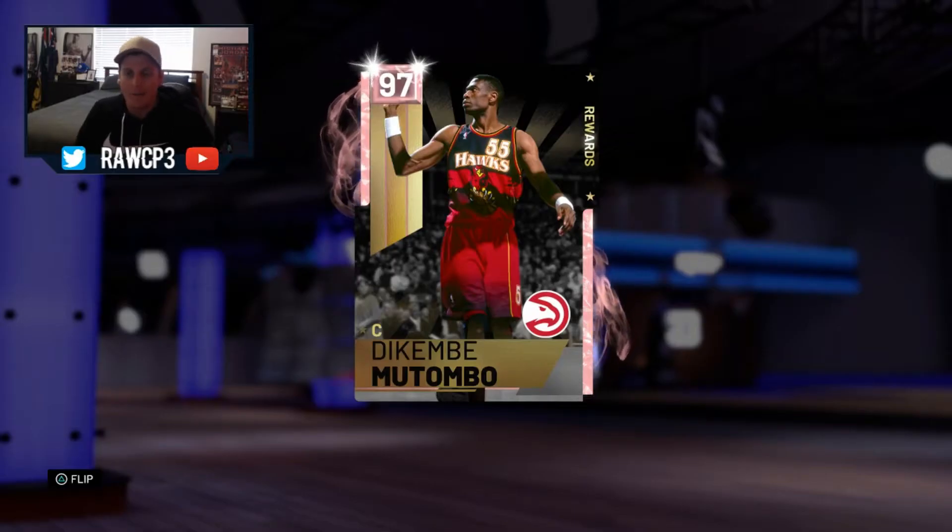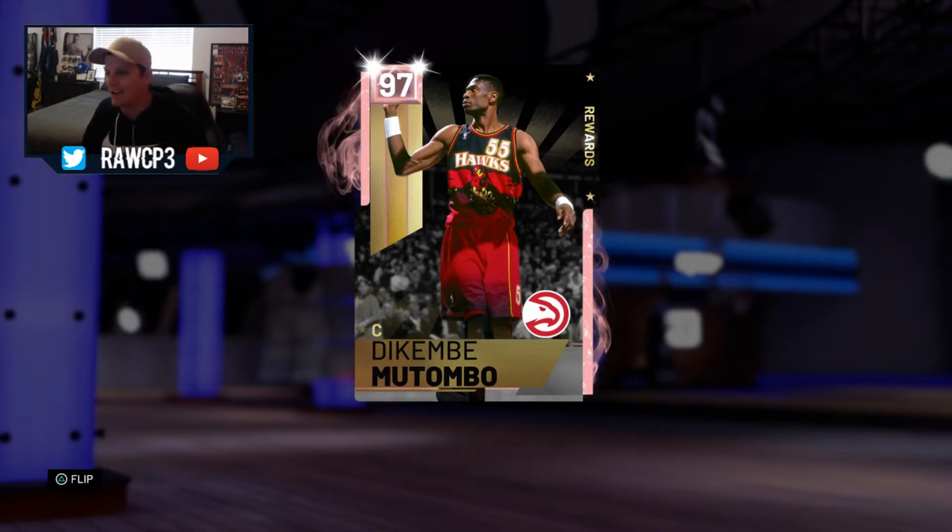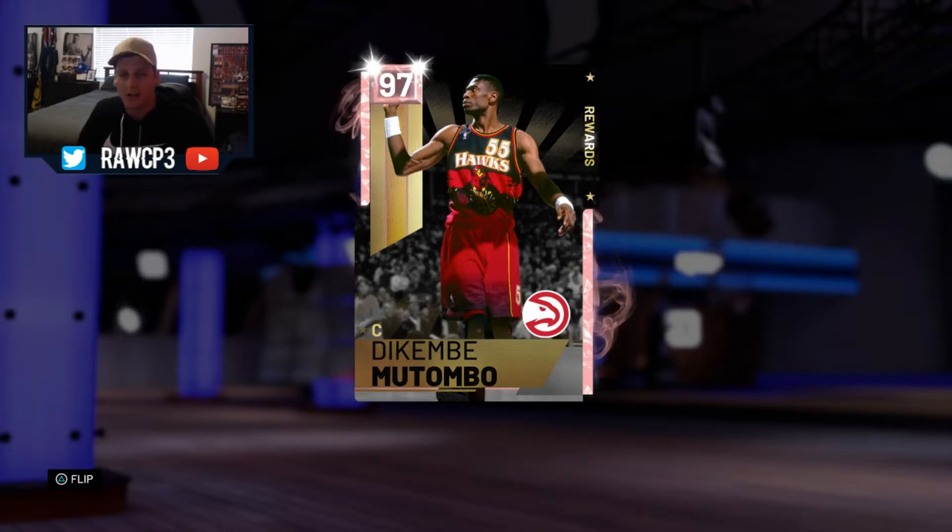What's up guys, we're all back with another NBA 2K19 My Team video, and this video is based around this absolute savage right here, Dikembe Mutombo, absolute beast, pink diamond. He was the second pink diamond I got behind John Stockton. If you haven't seen the John Stockton video, go check that out man, absolute beast - they make a great one-two punch combo.